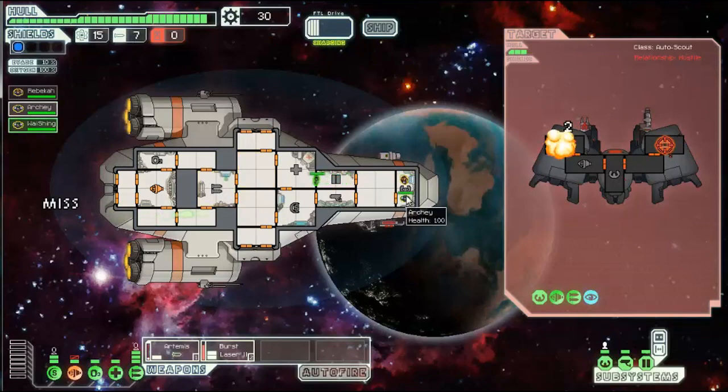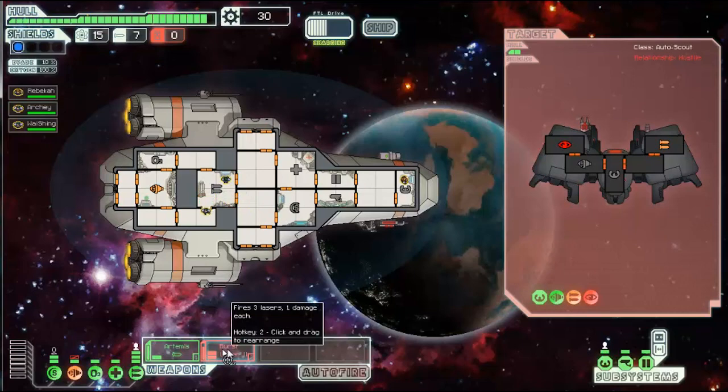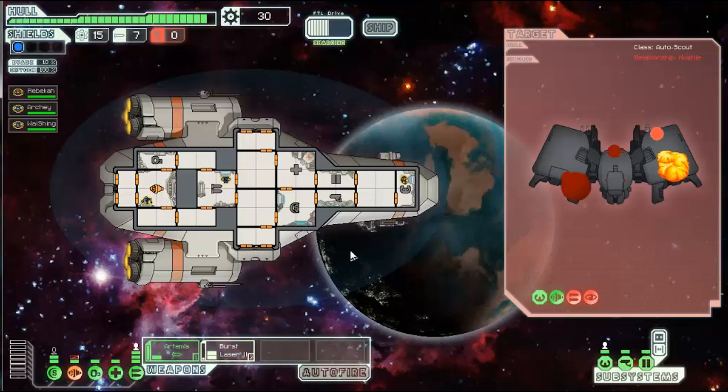I'm also gonna shoot a shiny little Artemis missile into its cloaking shield — let's see how you take that. I'm also gonna send Sergeant Archie to the shield bay and let Rebecca fly the ship — she seems trustworthy enough. Two more hits and this ship is a goner. I also gotta get someone to repair my engine, so I'm gonna send Archie over to the engine to charge it up. Fire the burst laser — that ship is a goner!